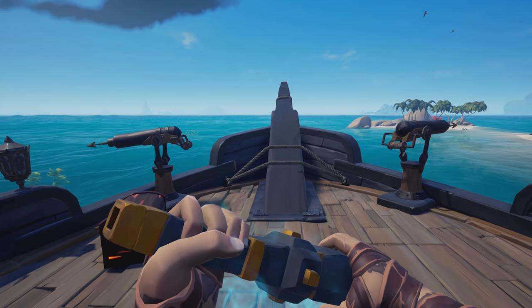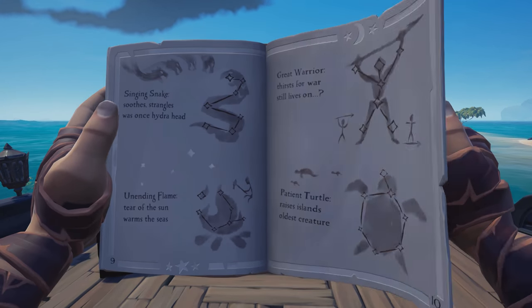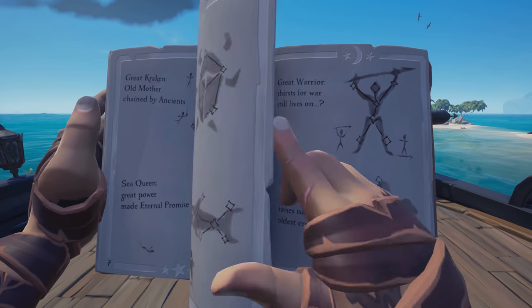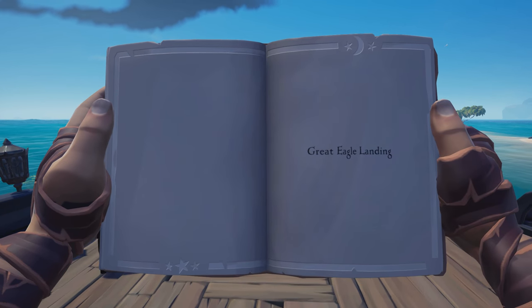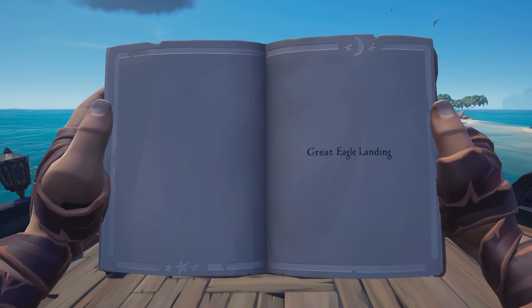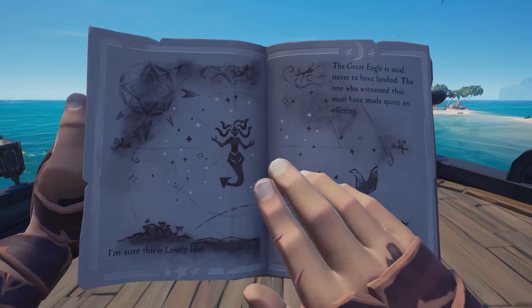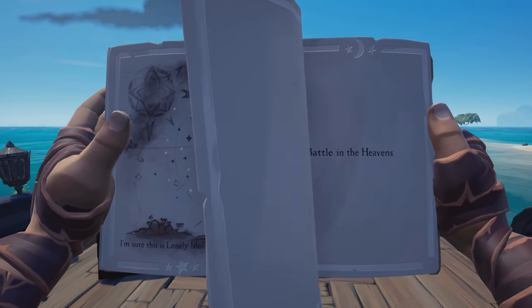Now once you get your enchanted spyglass, you're going to want to head over to your book. You will pass all of these constellations and things that you will see in the sky, but they're not really needed right now. You will want to go to the back pages and you will have two stories there — for me, I have Great Eagle Landing and Battle in the Heavens.